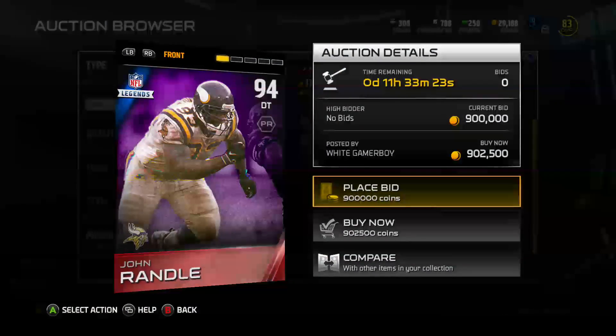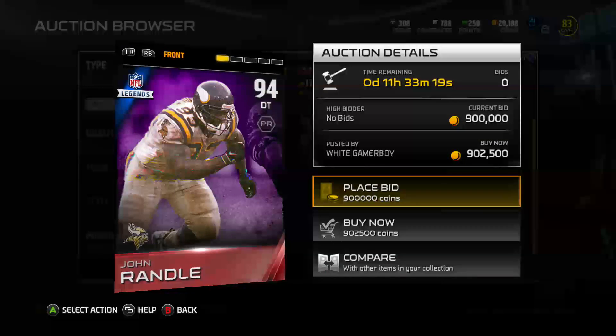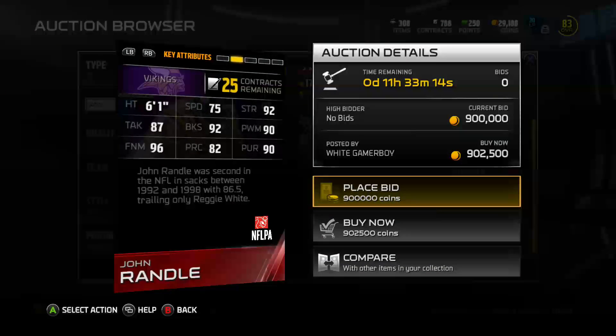Alright guys, here's the other legend. It's John Randall, he's selling for 900,000 coins right now. He's a 94 overall defensive tackle. He's got 90 power move, 92 block shed, 96 finesse move.